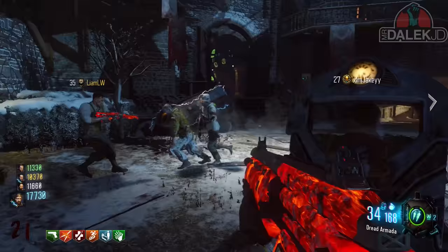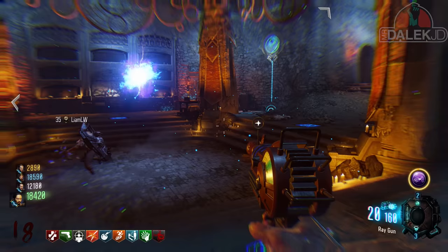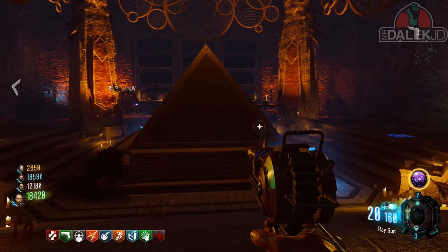Using the power of the Golden Rod, we spawn a Gatekeeper who needs souls from certain bows in order to become a physical being. This Gatekeeper then travels through time and space without a teleporter, goes to Griffin Station, and teleports the MPD from the moon itself back down onto Der Eisendrache.